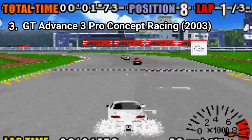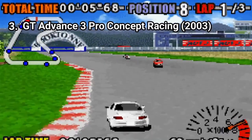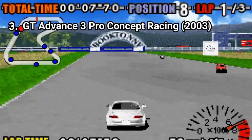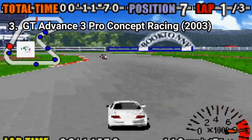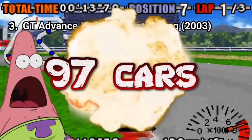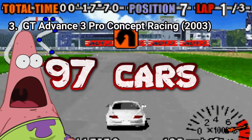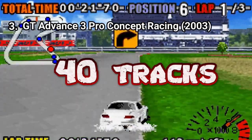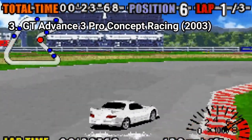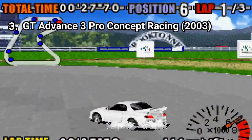And GT Advance 3 Pro Concept Racing did it. It took what was best in both GT Advance games, combined it and enhanced it into the best rally and racing game on the GBA. This game has 97 licensed cars — 97 — and 40 tracks. Each car has custom parts, and some parts even change the appearance of the car.